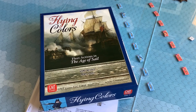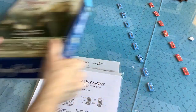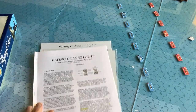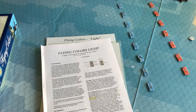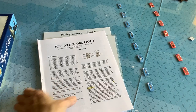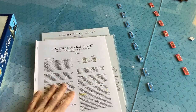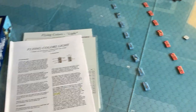I'm going to be doing a playthrough of one of the scenarios from Flying Colors, but I'm going to be using my Flying Colors Light Rules. For those of you who are curious about those, you might want to see my other video about Flying Colors and Wooden Ships and Iron Men. I just find with my Flying Colors Light Rules, the fleet actions play a lot smoother and faster.